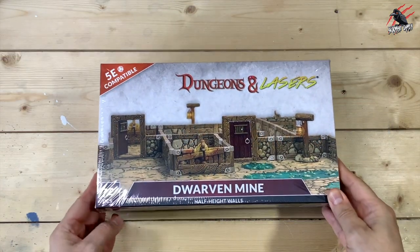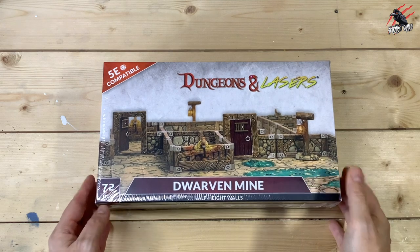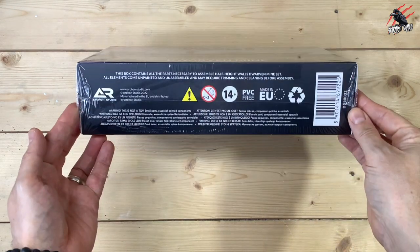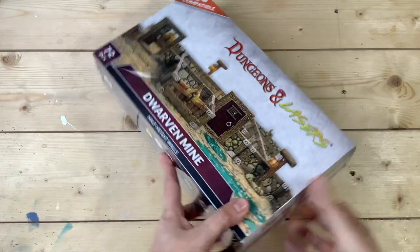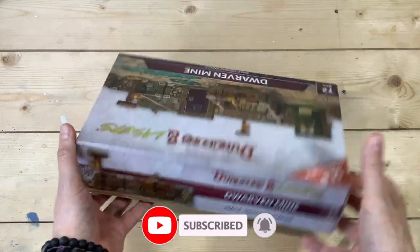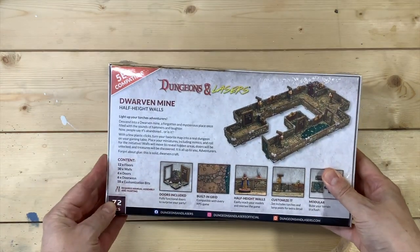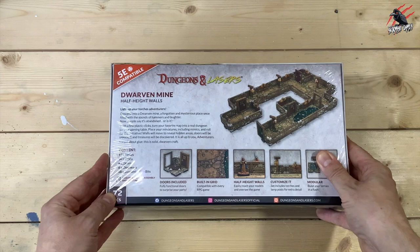Let's have a look at the Dwarven Mine first. You can see at the top it tells us it's 5e compatible, so if you play Dungeons & Dragons, this is going to be perfect for that. And the idea with this terrain is you build it as you play the game. You can use it in 5e, but it's not just for that game — you can literally use it in any game you like to play that you think it'll work in.